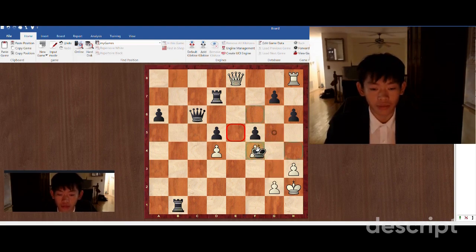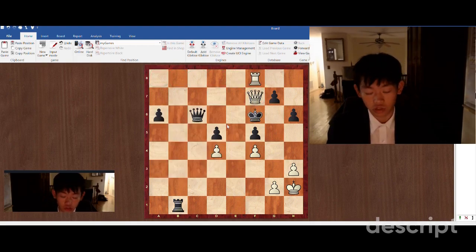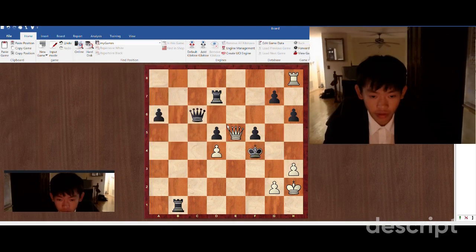So black is forced to play king takes f4. If king f6, we're just going to play rook f8, and this is forced checkmate — rook f7, queen takes f7 is just checkmate. So the king is forced to take. We're going to play queen e5 check once again, and the king has to go to g5.